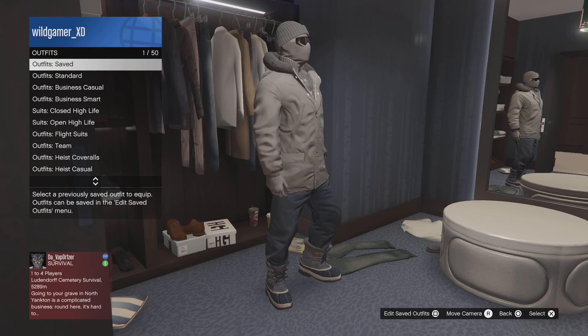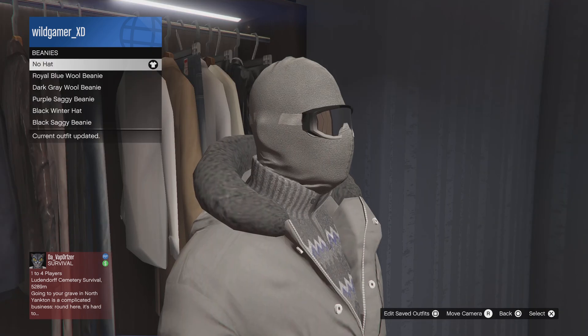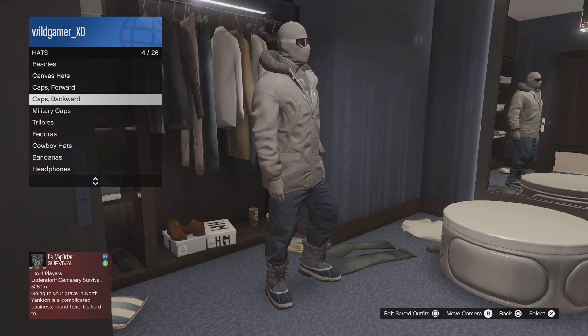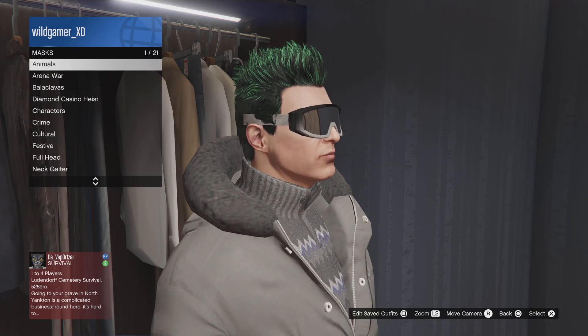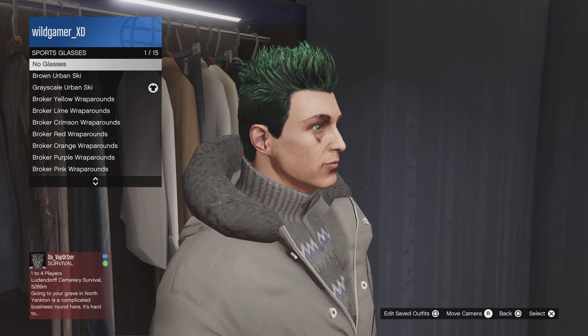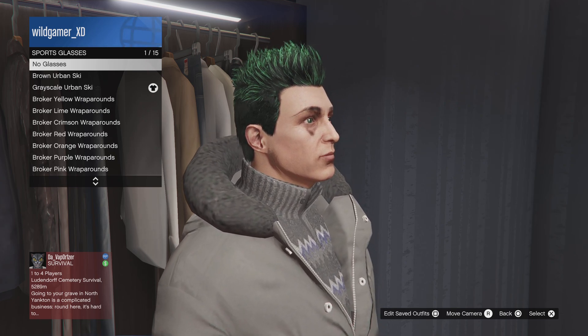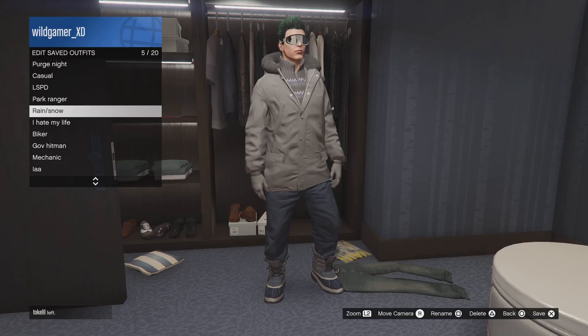Now I am going to be altering the outfit slightly. So what you want to do is you want to make sure you have no hats or masks on. You just want the greyscale urban ski goggles. Then you want to save the outfit.